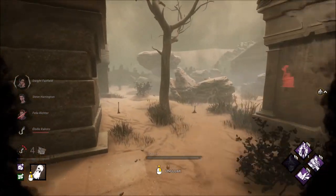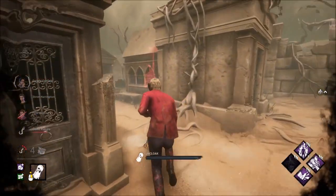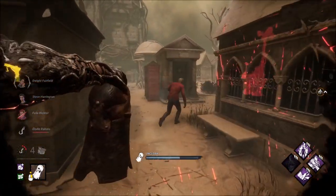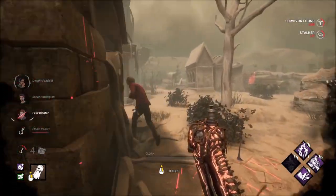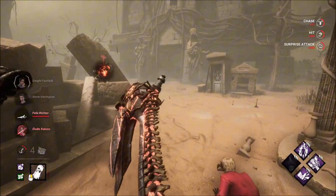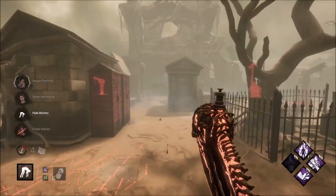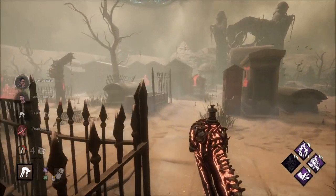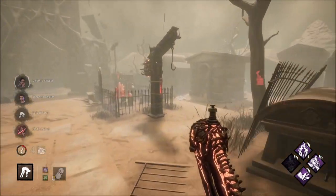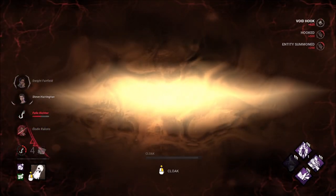They're going back to this generator over here. Oh, Felix is here. That's a hit. They may finish that generator, but that's okay — I'd rather get the hook here. If we can interrupt it, that's great. They're going to get that, I think. And they just flashlighted me.